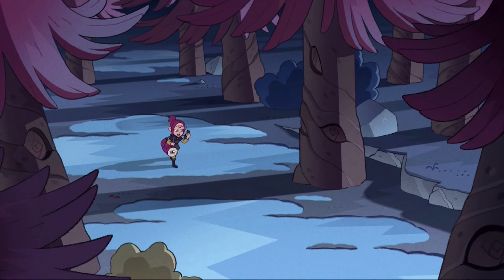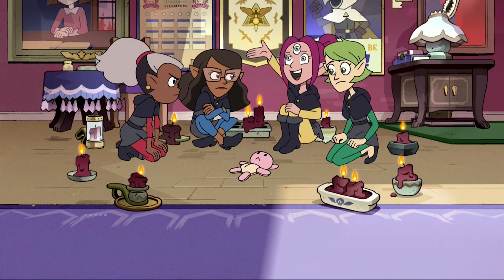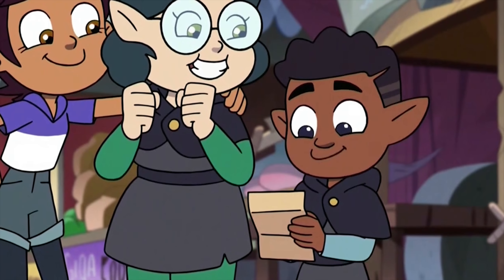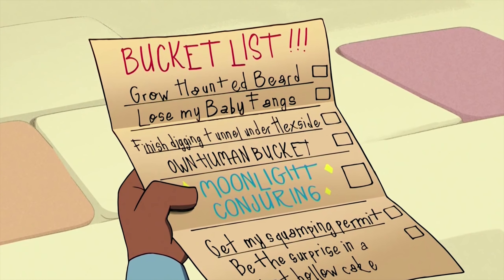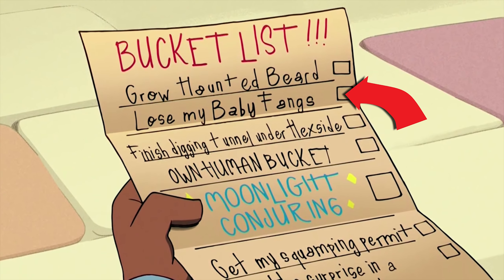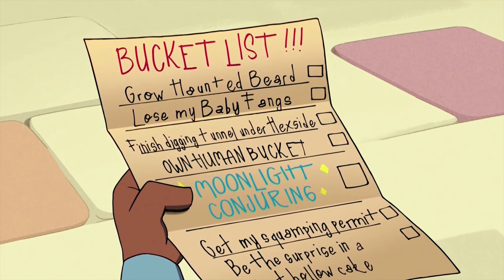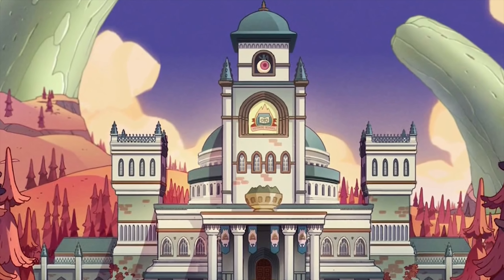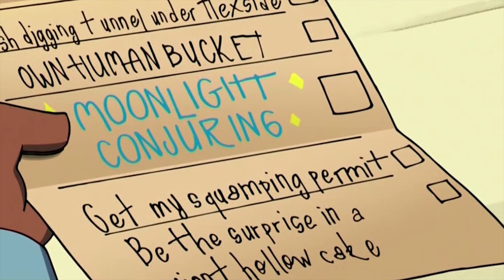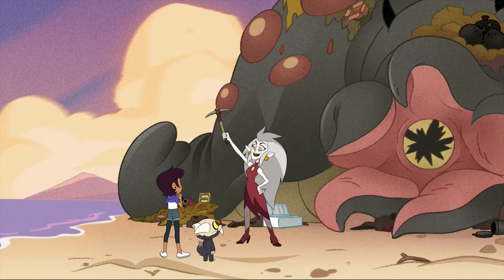Another interesting feature of the Boiling Isles — much like medieval times — is the use of ravens to send voice messages. So perhaps they have magic for text messages but not voice calling like regular cell phones on Earth. Now let's look at Gus's bucket list. The ones I mainly want to highlight are him losing his baby fangs, digging an underground tunnel, and achieving a swamping permit. As for the fangs, I'm guessing certain witches naturally possess them. Digging underneath Hexside Academy has to hint at a future event or a secret meetup place. The swamping permit could be the world's version of a driver's permit — maybe swamping refers to riding a boat across large waters.